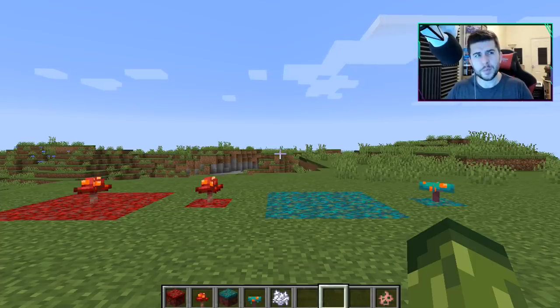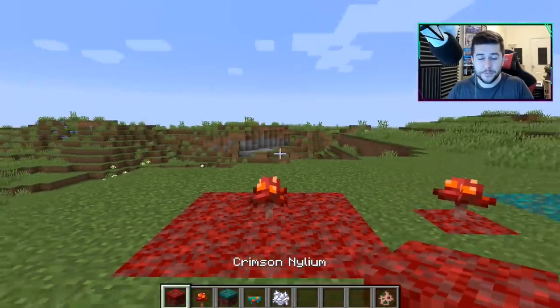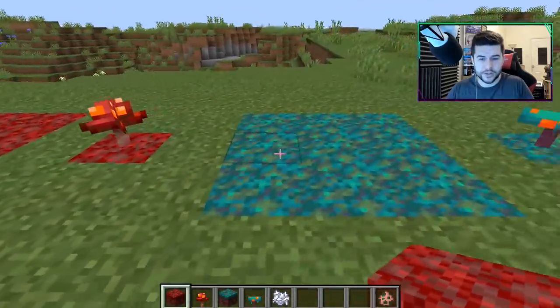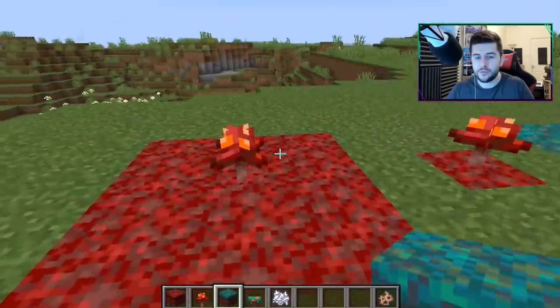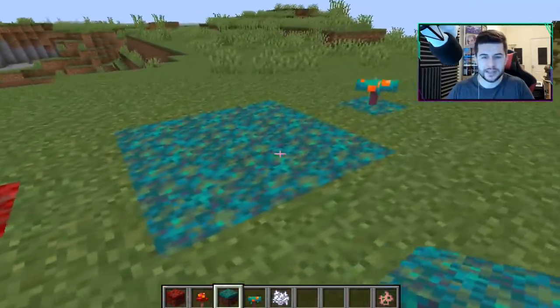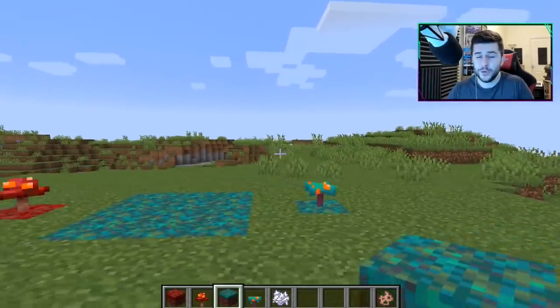So the nether is split at the moment into like four sections. We have this biome which features the crimson, and this biome which features the warped. This one has like a red ambience effect and this one has like a blue one. We also have one which has like a purple effect as well — soul sand valley.